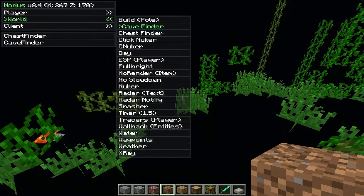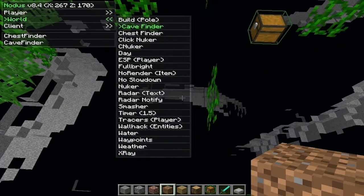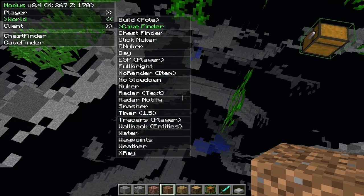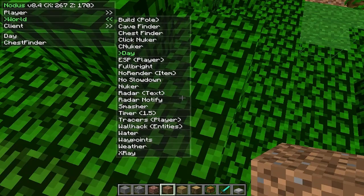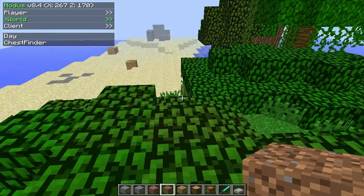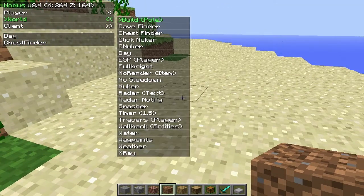They have cave finder — so you can see caves and whatnot. It's kind of like x-ray except it's just caves. That's pretty cool. There's nuker. There's day, so it's always daytime for you, but things will still be spawning like monsters — it's just easier to see.